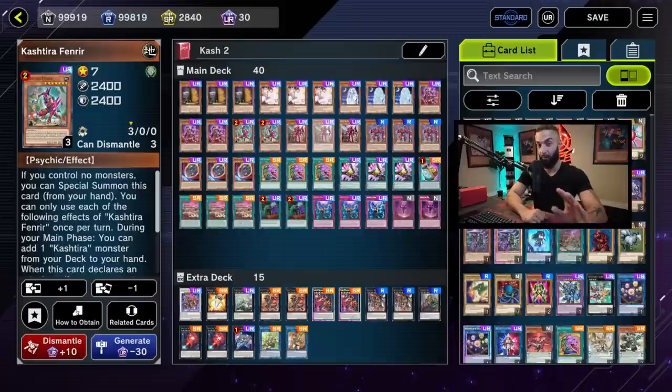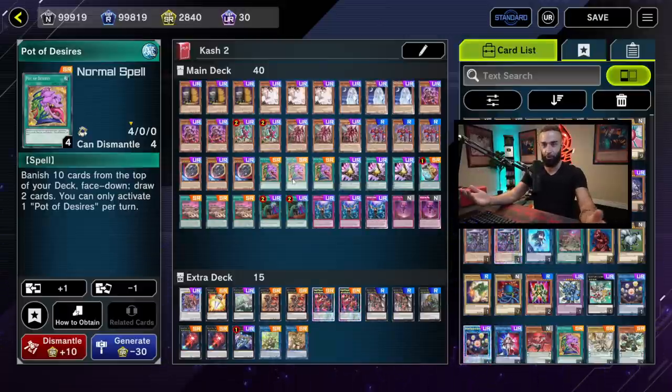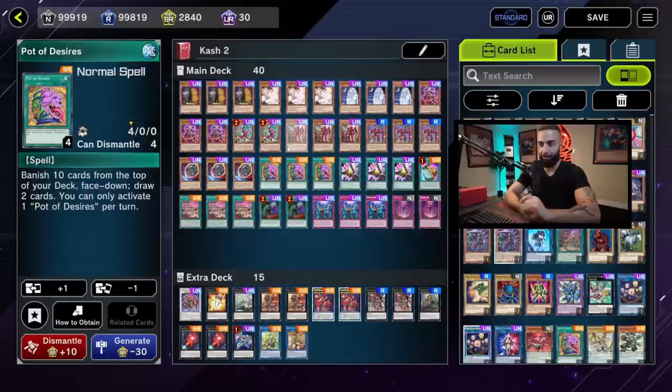If your opponent Veilers or Ashes one of your Kishdra effects, you still have the other Kishderas — that's very vital to keep in mind. Play it very slowly. You won't always be able to Diabolosis them, but in a scenario where you open absolutely busted, you could go for Diabolosis. But primarily play this as a control deck — don't play a bunch of level-seven extenders. Win through your defensive cards and the pots.